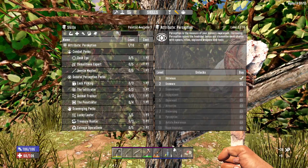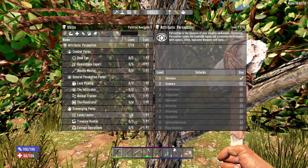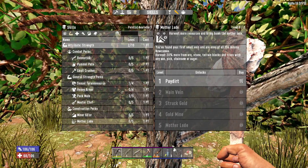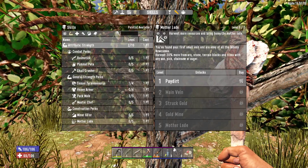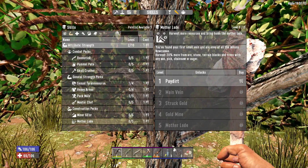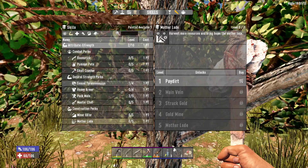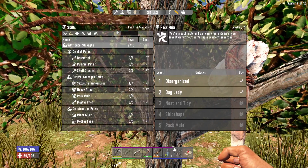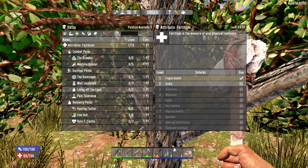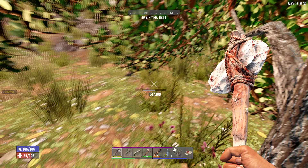Oh shoot, I was going to check skill points. I got one skill point. Do I already have - yeah, lucky looter, mother lode. For a small vein: harvest 20% more ore from stone, terrain blocks, and trees with an axe. I don't have an axe - wait, yeah, this counts as an axe. I'll hold off on that one. Pain tolerance - I already have that. Let me start putting some into cardio - that's stamina regen, I believe.